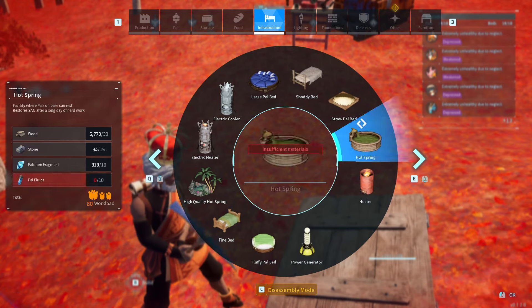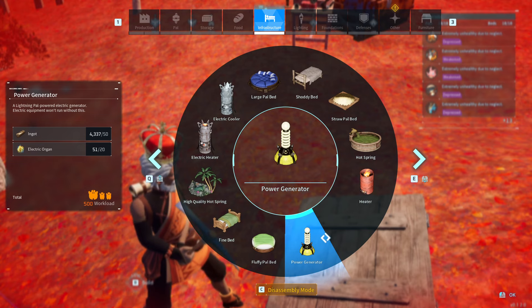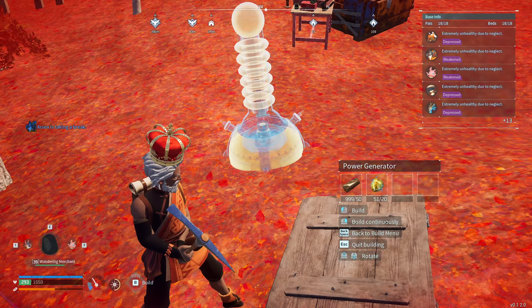Go ahead and build whatever you want to do. I'm just going to use a power generator because it's right here, and as you can see here, I have 51 electric organs. This will be very easy to tell when it works.